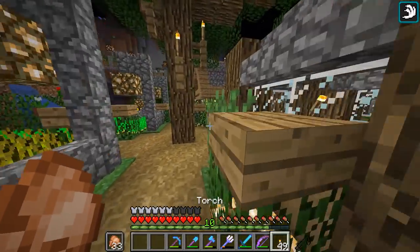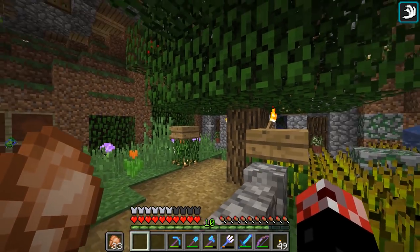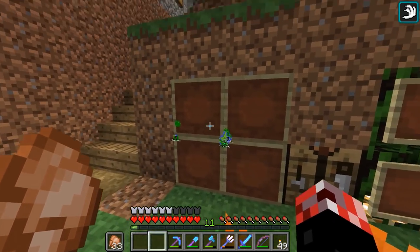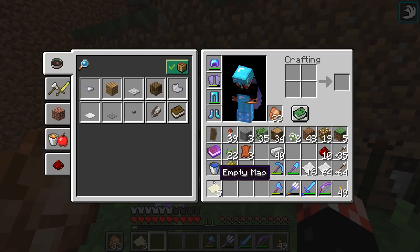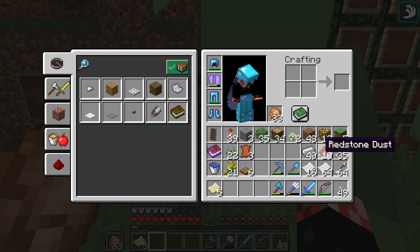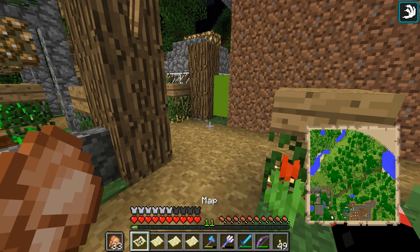Now if I grab myself a bunch of wheat and start killing some cows, I should be able to get myself some leather, make some more item frames, and then actually get to work on the town map and the region map. Item frames have been put down. So once again, this is the world map, this is going to be the town map, and then this is going to be the region map. This should be fairly easy, especially the first map we're going to be doing which is the town map. I've already got some empty maps from before, so we can actually get to work on the region map as well.